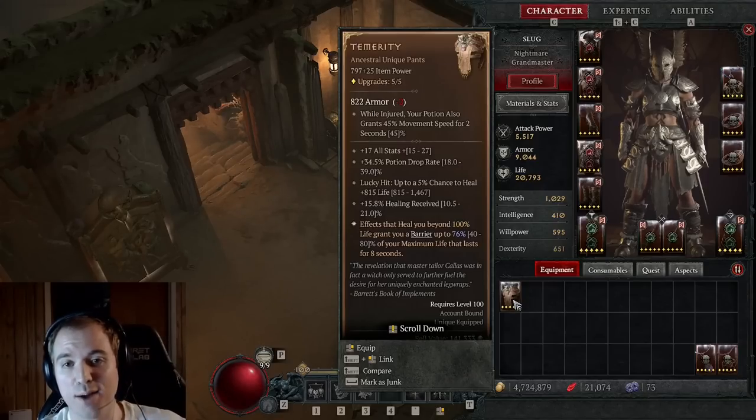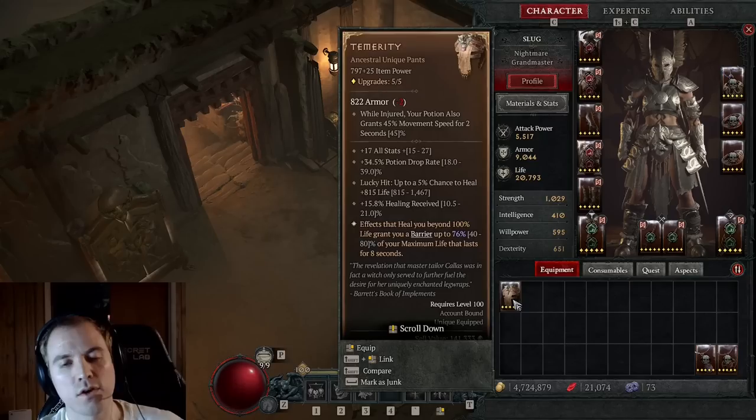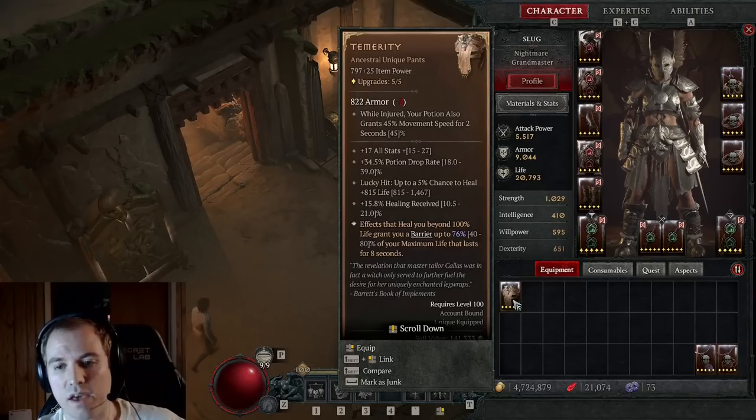What's up YouTube? Believe it or not, Blizzard actually stealth buffed Earthen Bulwark in the latest hotfix. The patch notes stated that Temerity's barrier was being changed from scaling with base life to max life, which is a massive buff to the item. But what they didn't say is that these changes seem to affect all barriers in the game.